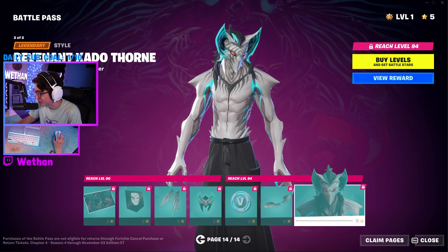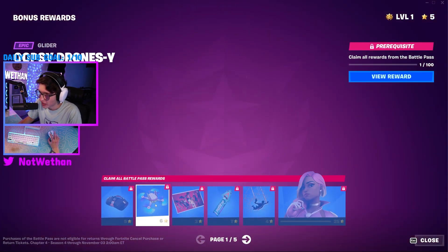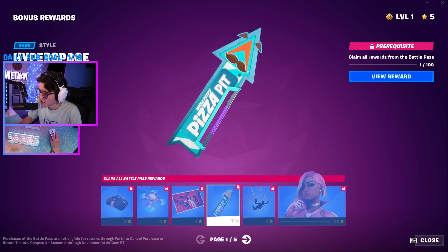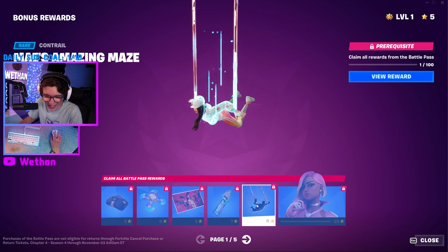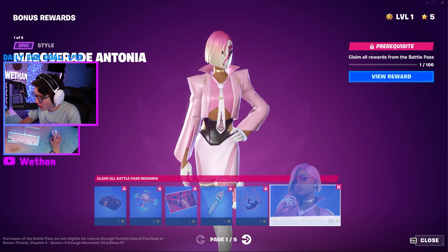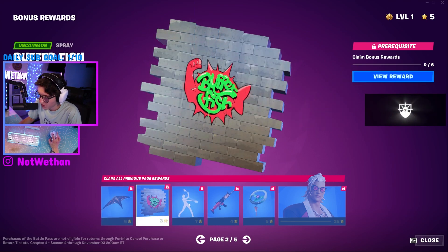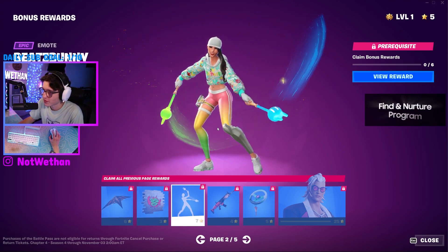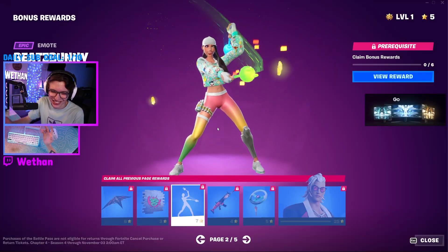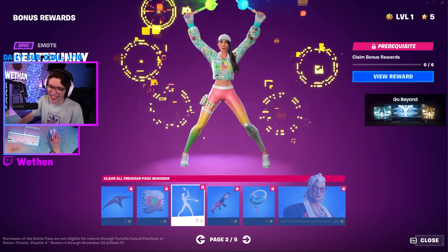With the back bling and the glider as well — that's kind of hype. Let's check out the bonus rewards then. Just some different colors here for these. I like that color scheme. Those colors are dumb as well. Orange and black — I like it. This feels so random, like, why does this go with the theme of the season? But hey, nice.